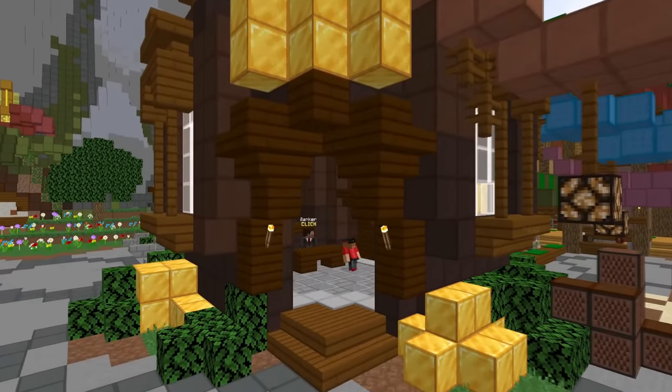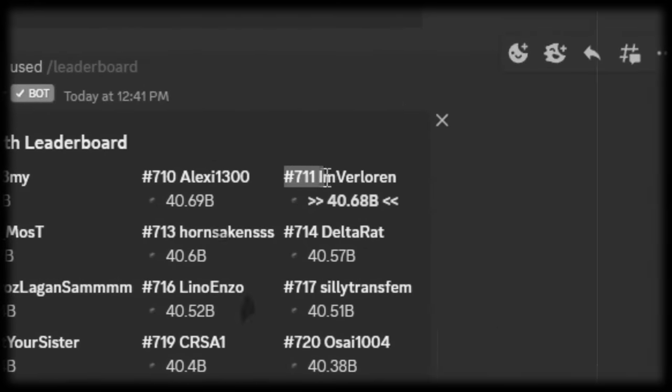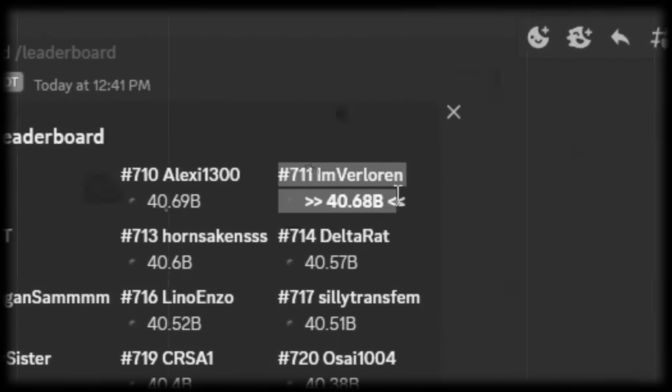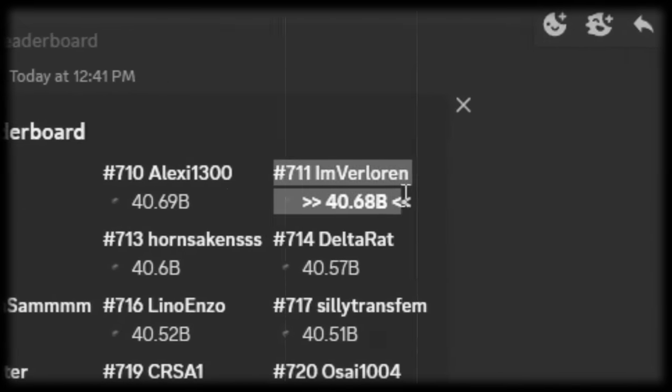In today's video, we're going to see how much money we have. At 7.11 trillion, 40 bill — this is where we are, 7.11 trillion 40 bill with everything that we have.